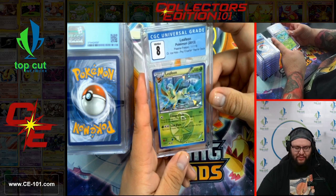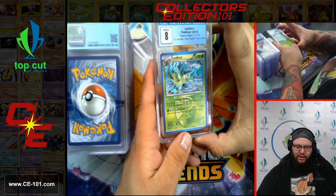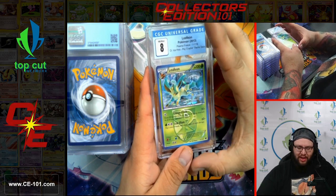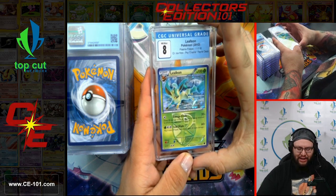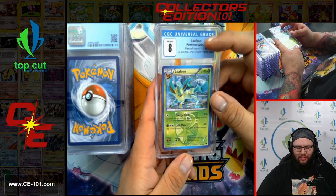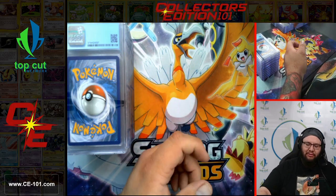Leafeon — the Cracked Ice Holo from the Psycho Crusher themed deck. This was by far the bread and butter of my Plasma Evolution deck. You could just come out of nowhere and hit someone crazy hard — at the time they had the Energy Evolution Eevee, and you'd just slap a Grass-type energy on it, search your deck, grab out this Leafeon, and for one energy you're doing 20 times the number of energies attached to all of your opponent's Pokemon. With a couple Deoxys on your bench for a buff, you could easily one-shot almost anything that was playable at the time.